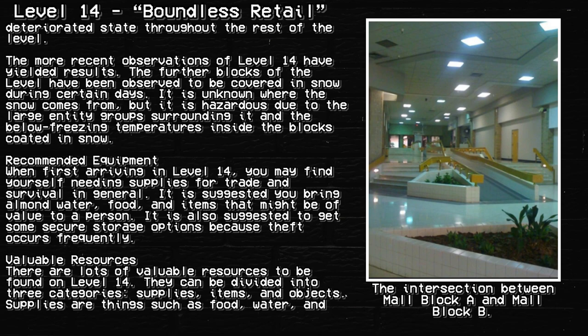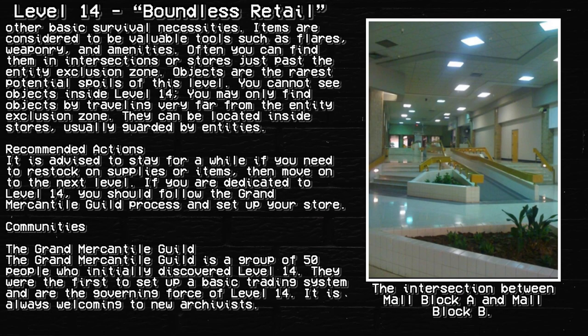Valuable resources. There are lots of valuable resources to be found in Level 14, divided into three categories: Supplies, Items, and Objects. Supplies are things such as food, water, and other basic survival necessities. Items are considered valuable tools such as flares, weaponry, and amenities, often found in intersections or stores just past the Entity Exclusion Zone. Objects are the rarest spoils of the level — you cannot find them inside Level 14 without traveling very far from the Entity Exclusion Zone. They can be located inside stores, usually guarded by entities.